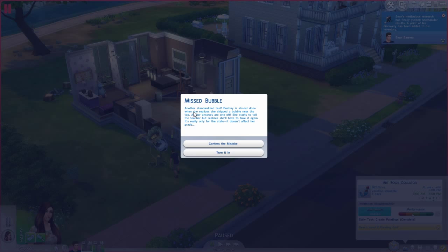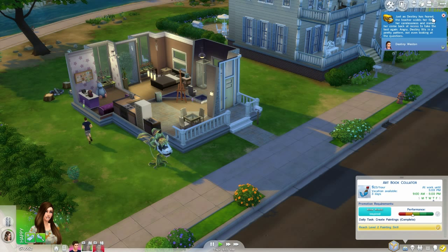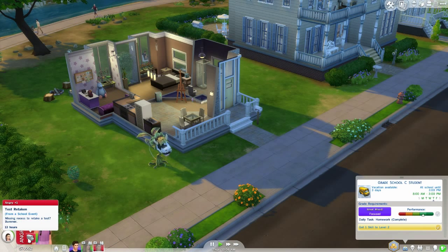Another standardized test. Destiny is almost done when she realizes she skipped a bubble near the top and all her answers are one off. She starts to tell the teacher but realizes she'll have to take it again — it's really only for the state and it doesn't affect her grade. So what should we do — confess a mistake or turn it in? We will confess a mistake. Just as Destiny feared, the teacher scolds her for carelessness and makes her come back at recess to take the test again. Angry, Destiny fills in a pretty pattern, not even looking at the questions. Really, Destiny? You had to do that?